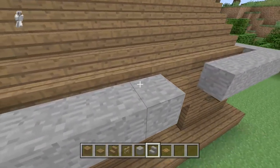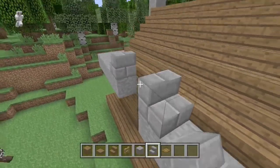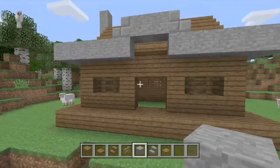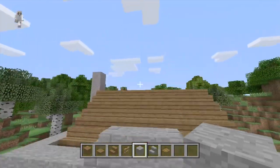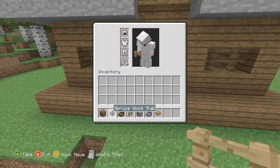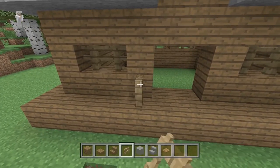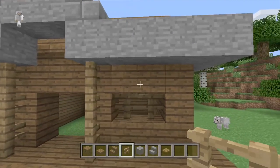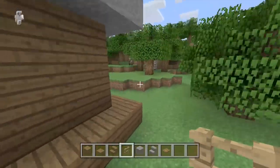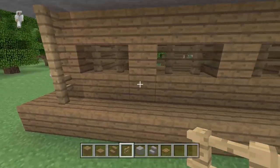Go all the way around the house with the stone. When you connect it to the chimney, just stop there. Come back to the front — you see the two pieces of stone even with the door — get rid of those and place a stone brick stair on the ones closest, so it should have a little arch to it. Now take out your fences and on each side of the door put fence posts going up to the stone.